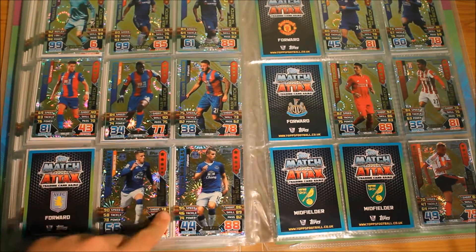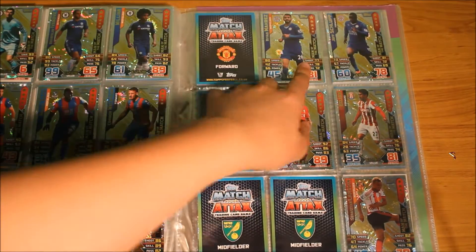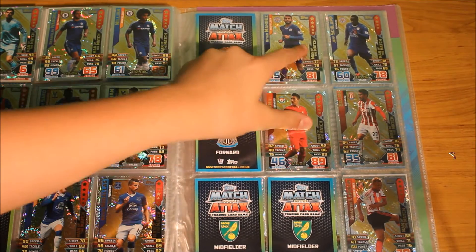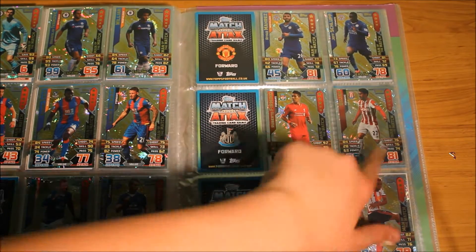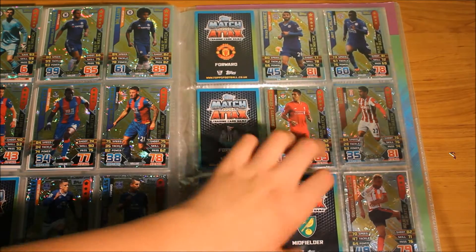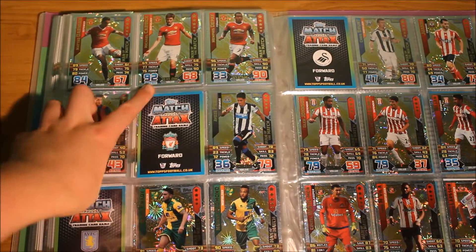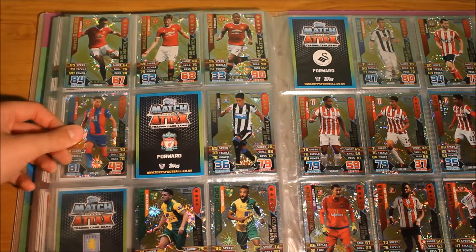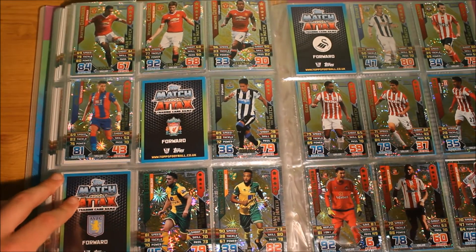We also need card number 376 for Everton. I thought I completed my Leicester collection but I need card number 379. For Liverpool, this is a desperate need — I need Benteke Man of the Match and the other Man of the Match card, which are cards 382 and 384. I don't have any of the Man City Man of the Matches if anyone has them.